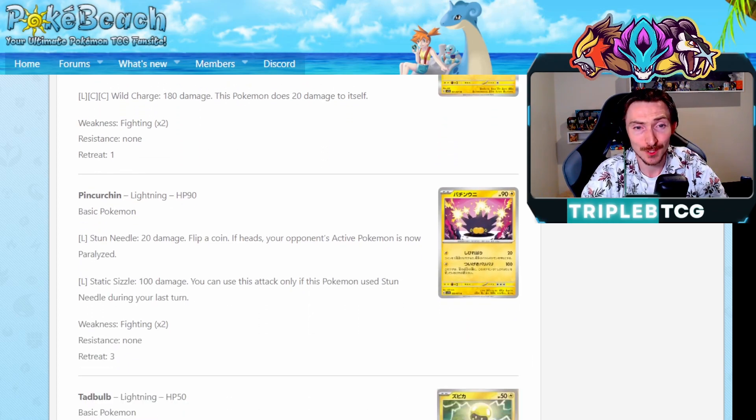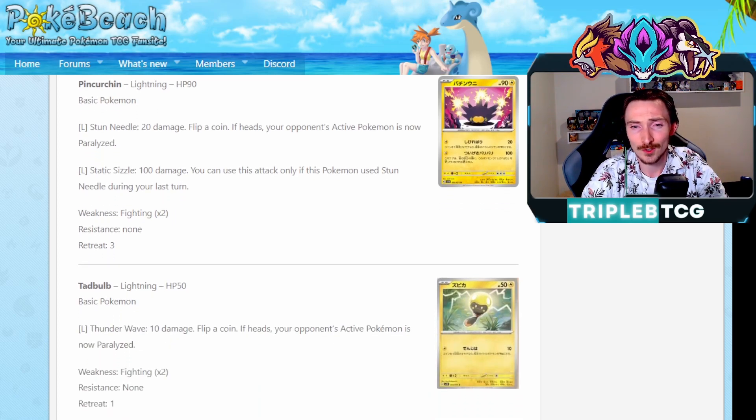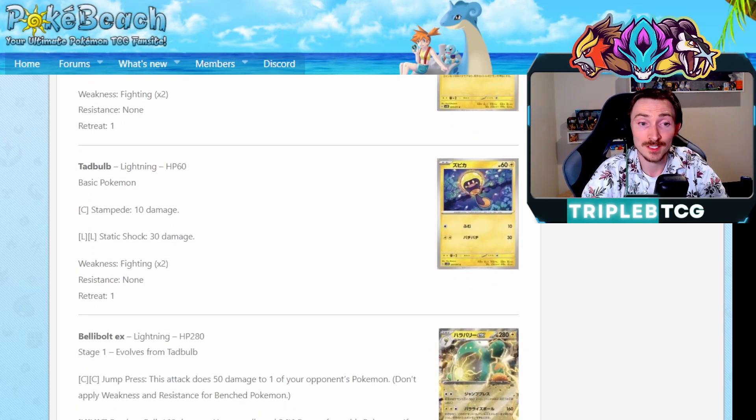Finurchin: Stun Needle, 20 damage, flip a coin, if heads your opponent's active is now paralyzed. Cool card for pre-release - other than that, probably not. A Static Sizzle does 100 damage, and you can only use this attack if you used Stun Needle during your last turn, so it's effectively a 1-2 combo. You can be paralyzing your opponents and then doing another 100 damage - 120 over 2 turns. It's fine. Probably just going to be seen in pre-release - I can't really see that becoming a pivotal attacker going forward, but maybe it is that quick basic Pokemon for lightning decks since it is just one energy to get it charged up and potentially paralyzes.